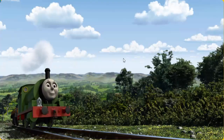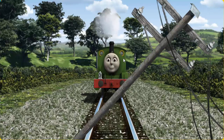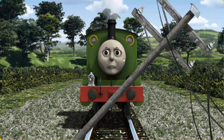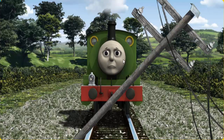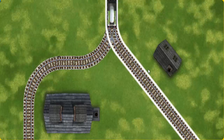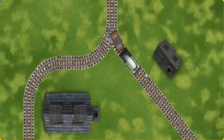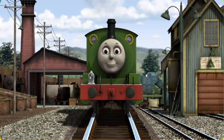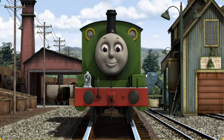Percy set out for Whiff's waste dump. Suddenly the tracks were blocked — Percy had to stop. He would have to go another way. Help Percy find the track that goes nearest to the smallest building. Percy puffed proudly into Whiff's waste dump. With your help, he was a really useful engine.